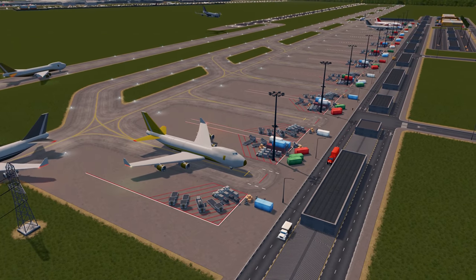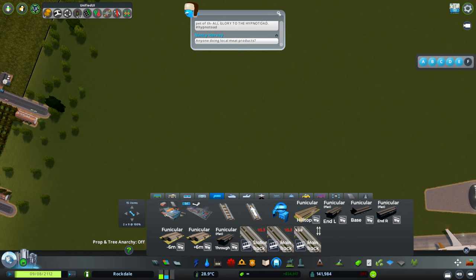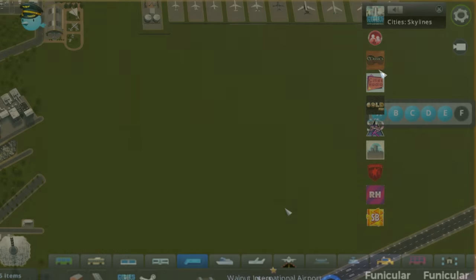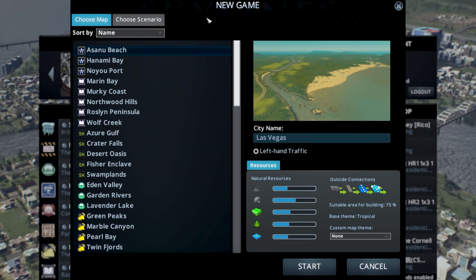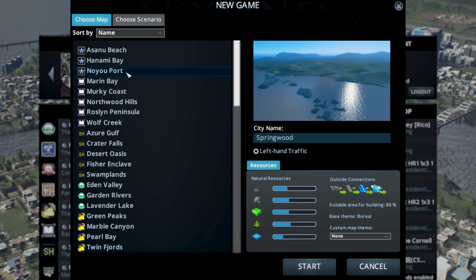What else is included in this DLC update? We now get air traffic control Chirpy and pilot Chirper as well for a new look to your Chirper. There are also two new radio stations as paid content: the On-Air Radio DLC with 16 new songs and DJ content, and the Calm the Mind Radio DLC with another 16 new songs and DJ content. Along with this DLC we have three new maps: Asuna Beach, Hanami Bay, and Noyu Port.